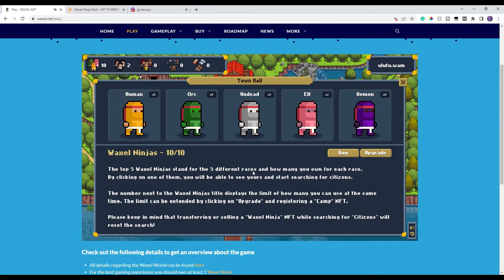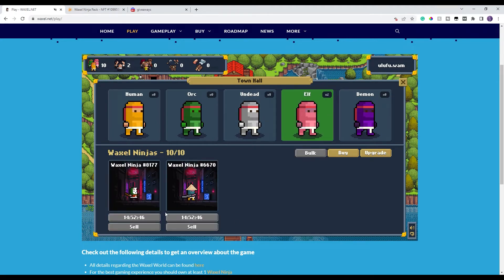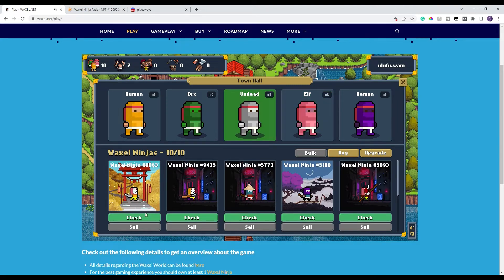The Town Hall is where all your ninjas are stored. You can have from one to ten ninjas and can upgrade for additional slots, but ten is the basic max without a settlement upgrade — that's why you see ten out of ten here. Rarities go from common (human), uncommon (orc), rare (undead), epic (elf), up to legendary (demon). I have two elves and eight undead.